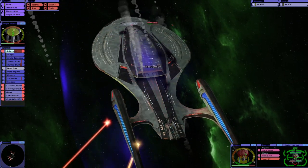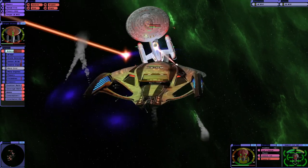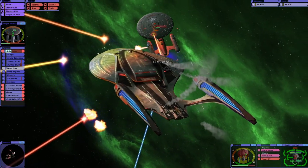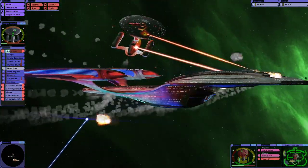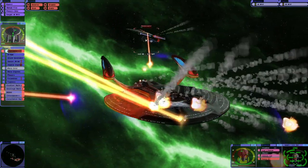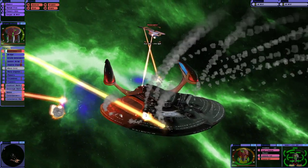If we get rid of the Ambassador that's going to really help us. The Enterprise C still has pretty decent photons and a decent phaser array. This is crazy - this isn't good.